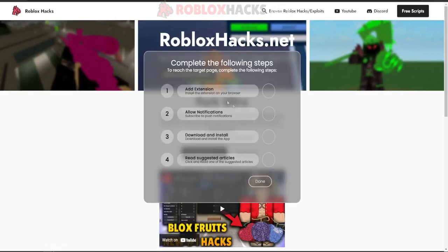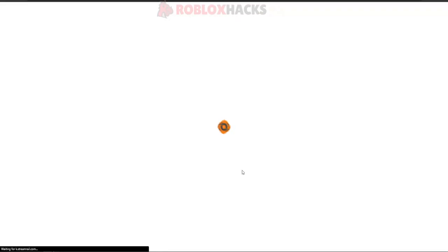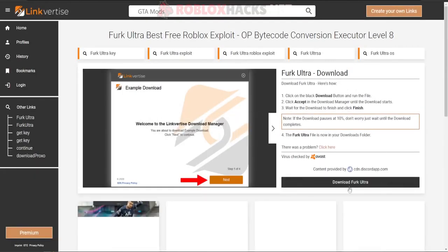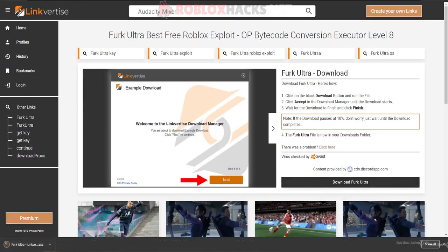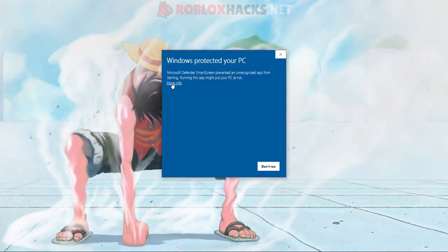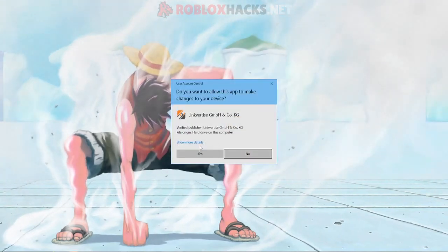You will see this — just complete all the following steps and then press down. If you can't complete these steps, join our Discord in the description and we'll help you there. You'll see the loading screen, and then you'll see this right here because I want Furc Ultra. The file will show up — go to the bottom left, put it on your desktop, then open it. You will see this right here — press 'More Info' and then press 'Anyway'.